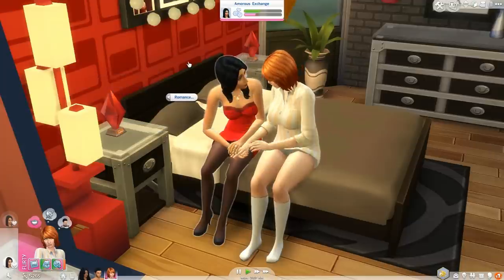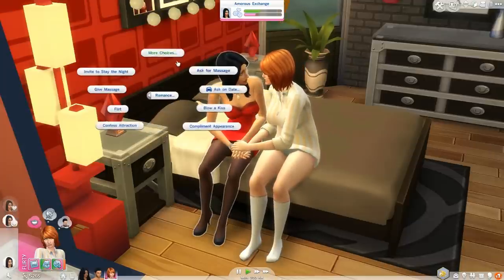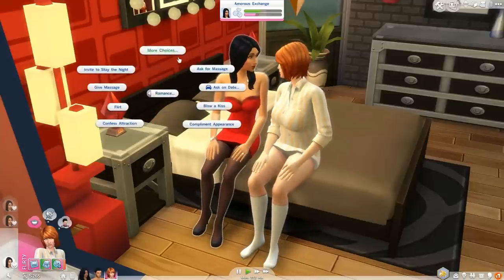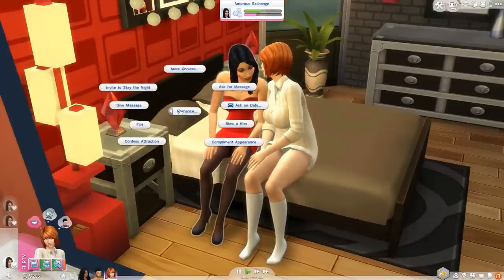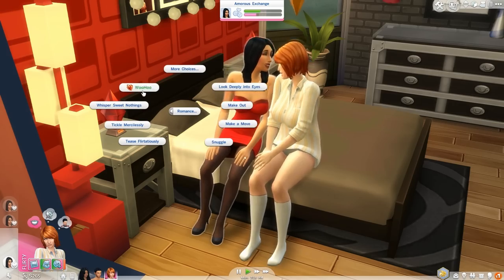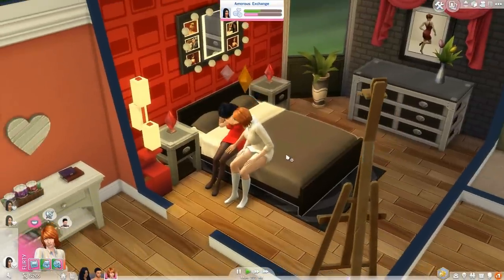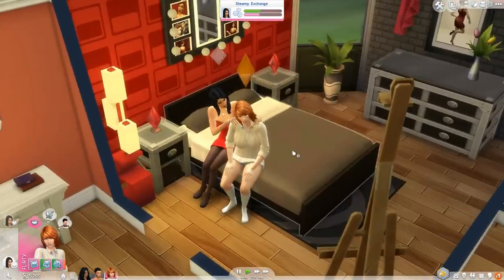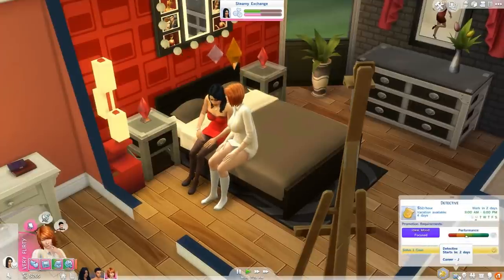Let's tease flirtatiously and whisper sweet nothings. Now we have all these different interactions — and there's the woohoo interaction, so that's all I wanted to see if we could do today with Bella Goth. If that's successful, then great — they can do that and then Gwen can just go to bed, get a good rest, and get prepared to go back to work.